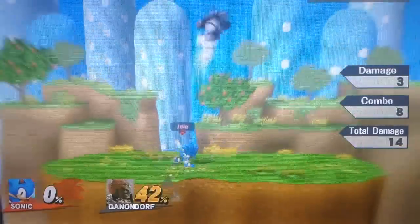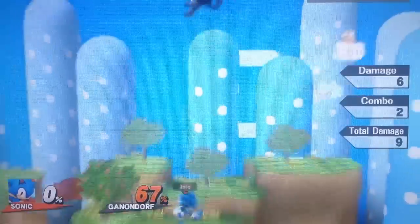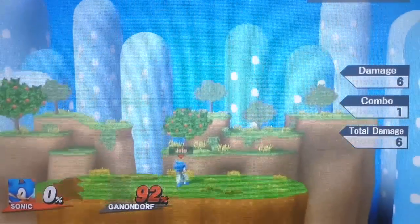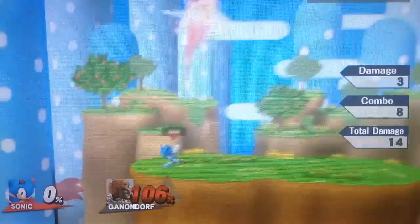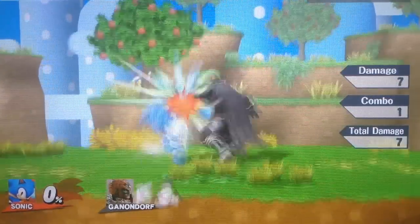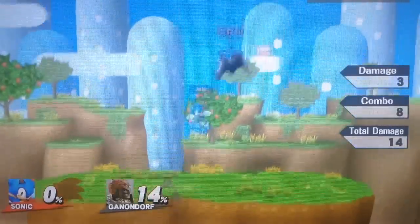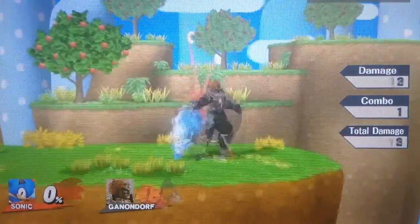Up smash is probably Sonic's best smash, hands down. It does have either invincibility or super armor depending on where you are in the move, which is very strong. You can do a running up smash, and the start-up and end of the animation will all pick up the opponent, so it will have a bigger hitbox than it seems. This move kills very early, and if you're on a stage like Battlefield's top platform or Smashville with a really low ceiling, you'll be able to kill the opponent very early. You want to pick a stage with a low ceiling because this will be one of your better kill moves.